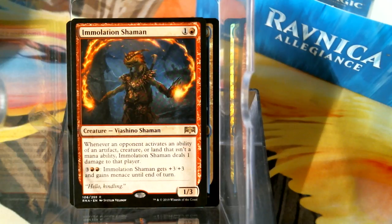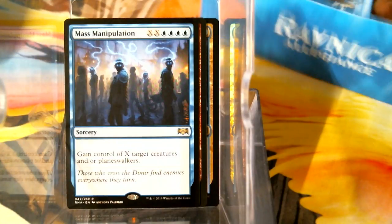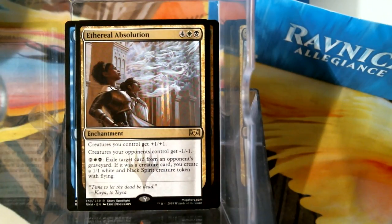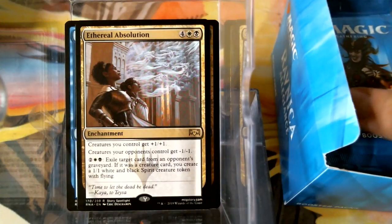Hello Kindling — oh my god, I love it! And we got Mass Manipulation. Wah wah wah. I feel like there's so much better to do with your mana. What is Ethereal Absolution? Creatures you control get bigger, creatures you don't control get smaller, and you can exile a card from an opponent's graveyard — if it was a creature, you get a 1/1 white and black spirit token. That seems really good in Orzhov tokens. I don't think I've gone there yet.